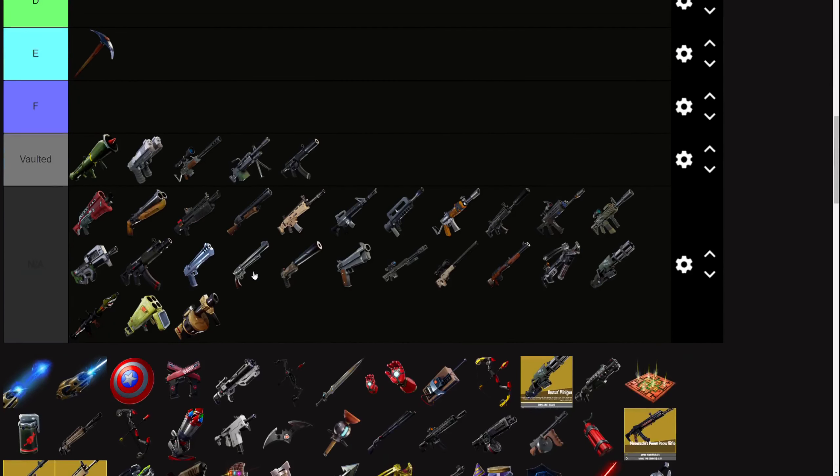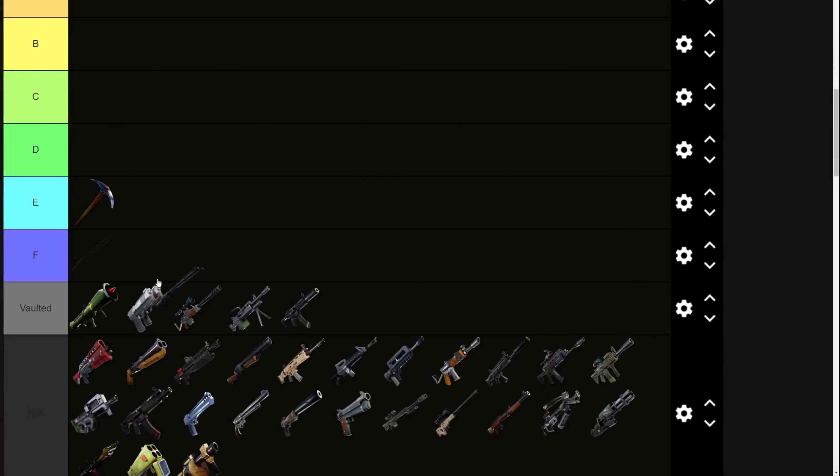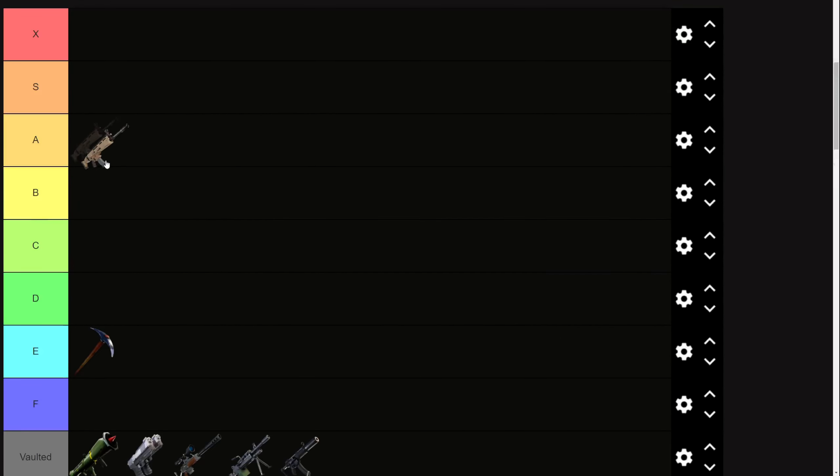That's not good under any circumstance. S tier — think of like the Launch Combat Shotgun. A really strong gun that can fulfill two roles, is really strong and should be nerfed, but it's not completely game-breaking like an X tier gun. A tier — something like the Scar. A very good, strong gun that a lot of people like, can work in two roles reliably, and it's a great gun, but it doesn't need to be nerfed. It's not breaking the meta in any sense.